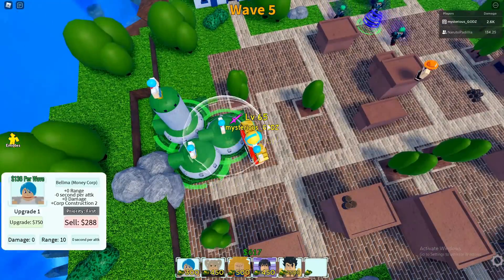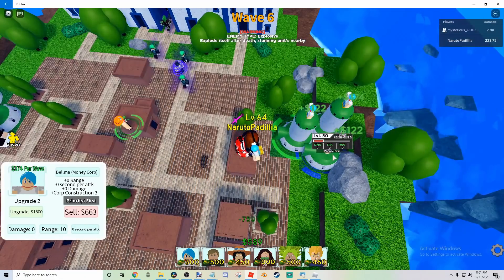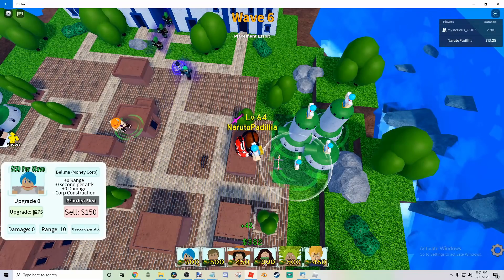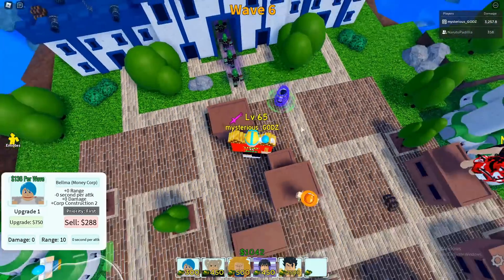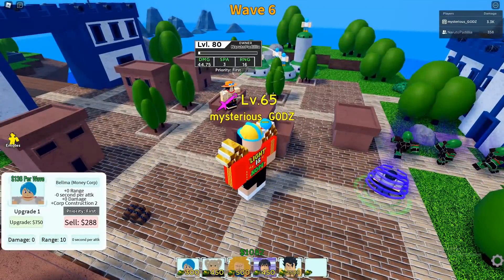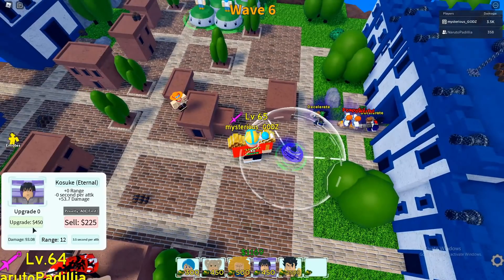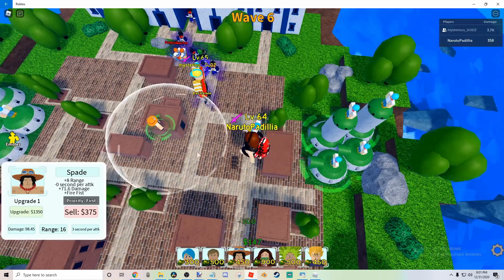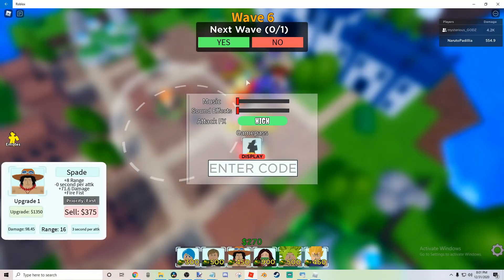Alright, I'm starting to place my Vegeta and Vomas right here. We're actually doing great — look at all that money! I can put another one down. I've got one Ace and one Sasuke and they're handling this easily, even though I haven't upgraded them yet.